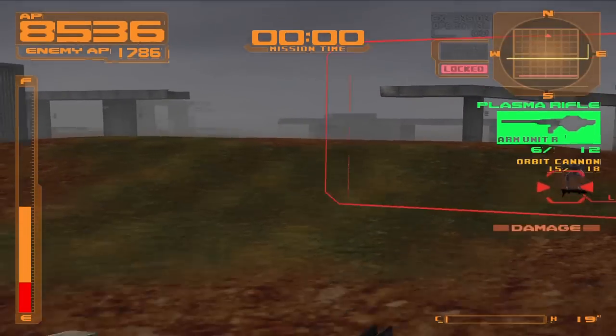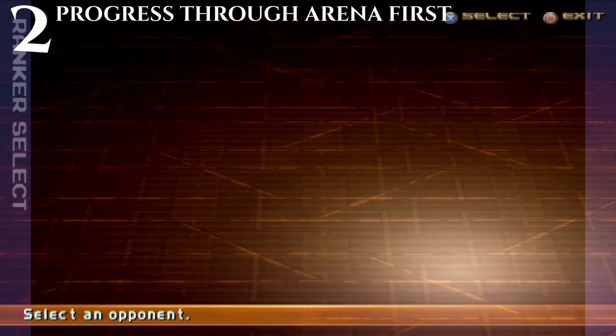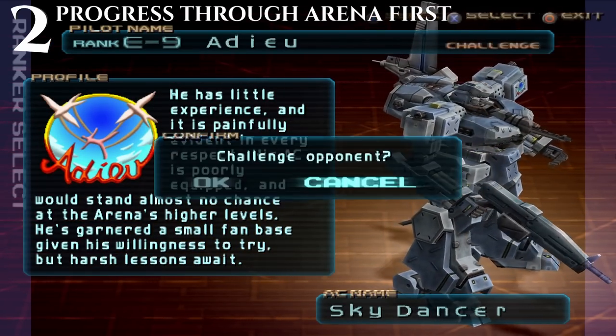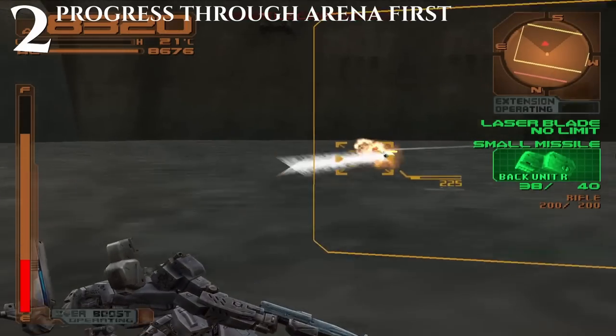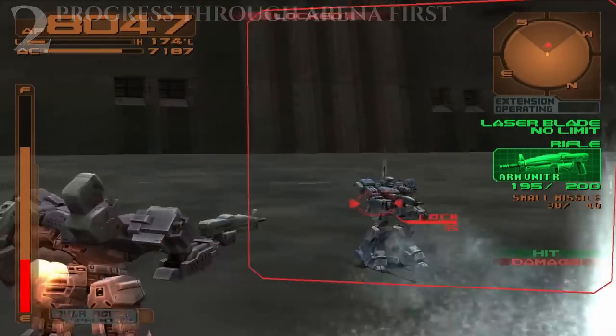And now we're going to get into tips for the games themselves. Tip number 2 is progress through the arena first. Every arena other than Last Raven is free to participate in — there's no repair cost or ammo cost — so you can get used to playing the game and earn some money for upgrades right at the start.